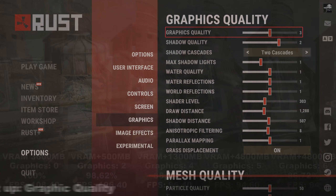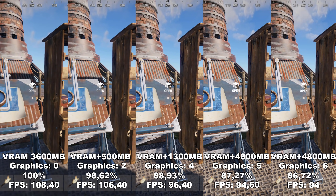Next up, we have Graphics Quality. Graphics Quality determines the quality of different graphics inside the game. As you can see, this has a huge impact on your VRAM usage. When we have it at 0, we're using around 3600 megabytes. Once we turn it all the way up to 6, you add an extra 4800 megabytes, which is around eight and a half gigabytes of VRAM total. This game generally uses a lot of VRAM, so the recommendation for this setting will depend a lot on the VRAM you have.